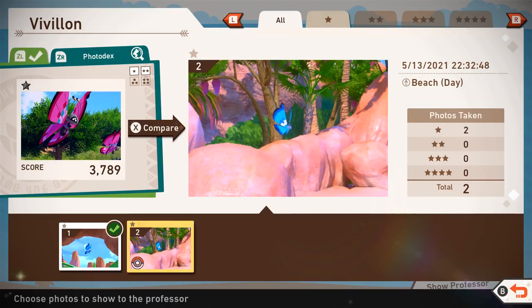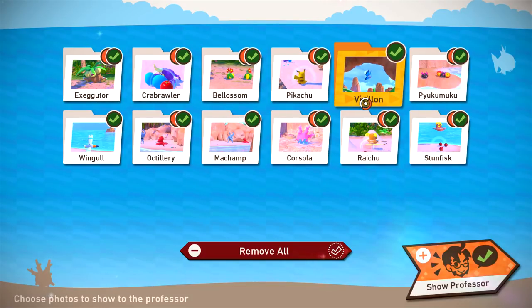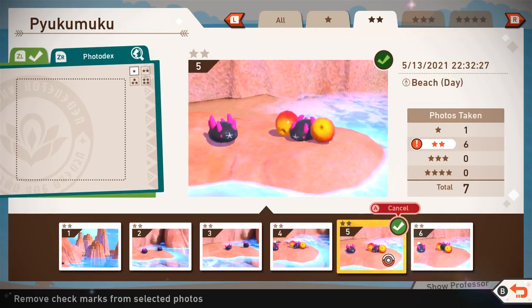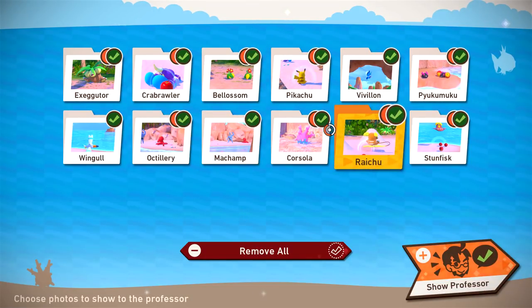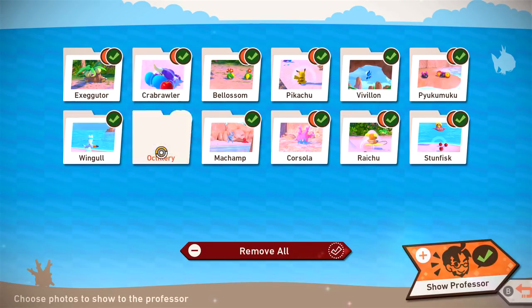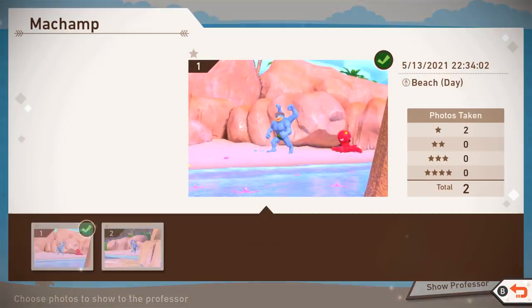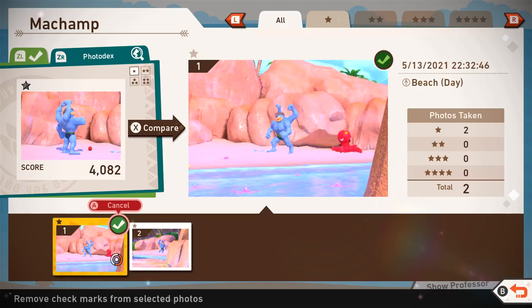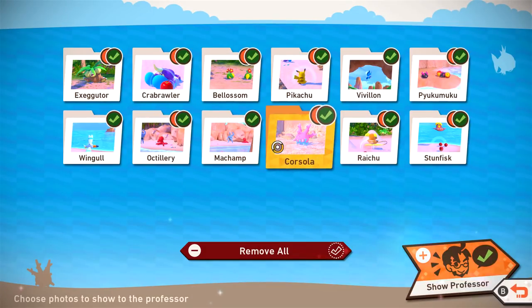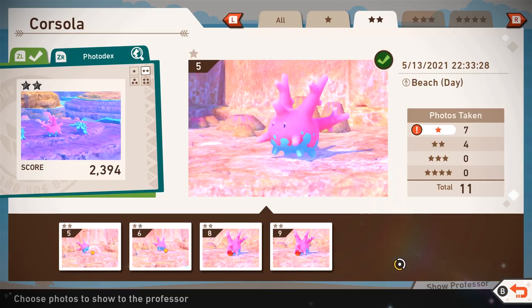We got something of Vivillon — it is a different coloring I don't think we've seen. Pyukumuku — we got the one star before, now we got the two star, covered in apples — so cute. Over this way, we got Wingull — still haven't found a two star for Wingull. Octillery — before we had one star, now we got two of hitting it with the apple. Machamp — still just one star. Corsola — actually we're submitting a one star, because last time we got a two star — so that's pretty good.